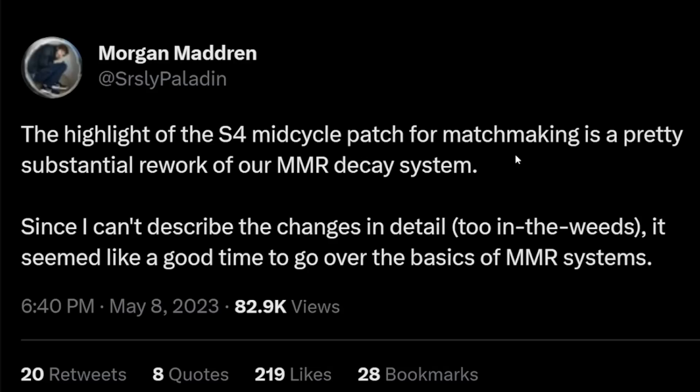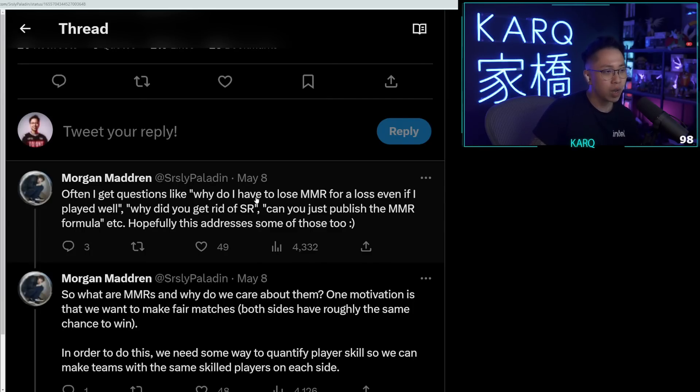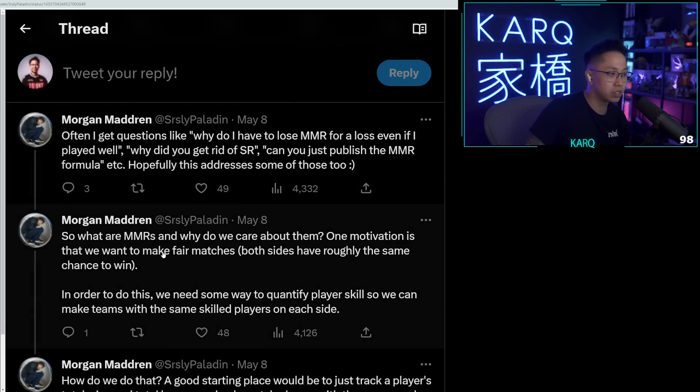The highlight of the Season 4 mid-cycle patch for matchmaking is a pretty substantial rework of the MMR decay system. Since he can't describe the changes in detail — it's too in the weeds, it's proprietary — it seemed like a good idea to go over the basics of MMR systems. Often he gets questions like: why do I have to lose MMR for a loss even if I played well, or why did you get rid of SR? Can't you just publish the MMR formula? Hopefully this addresses some of those.